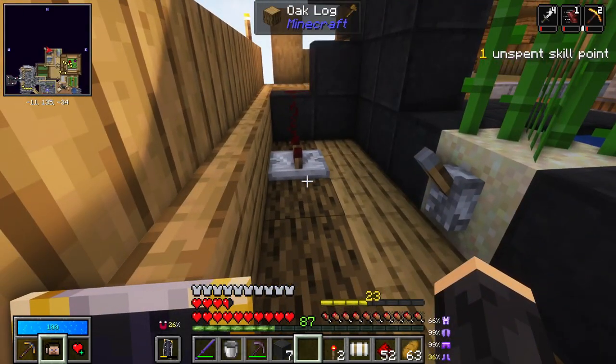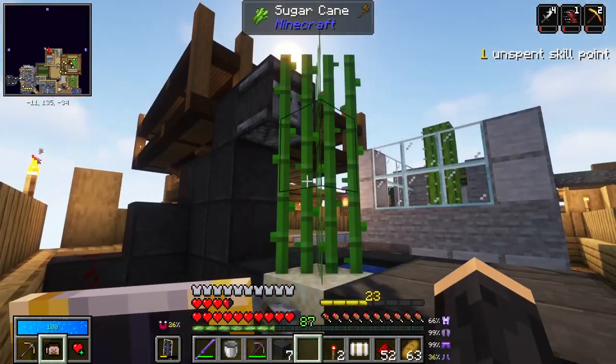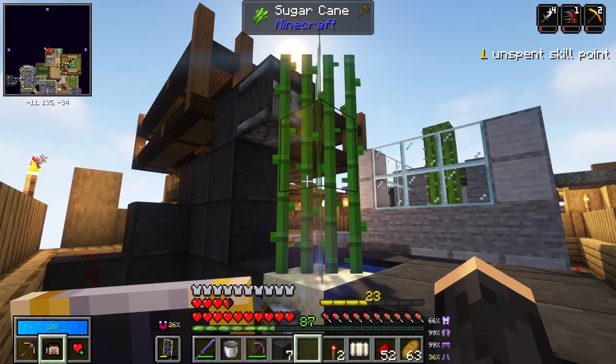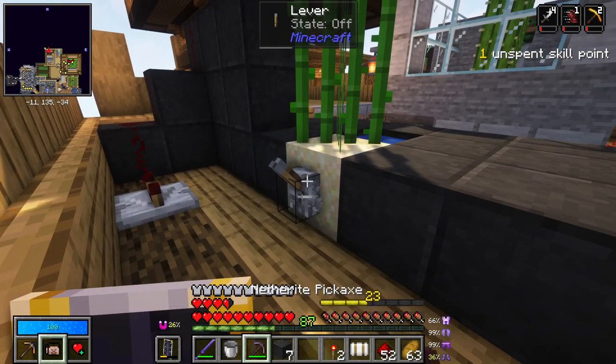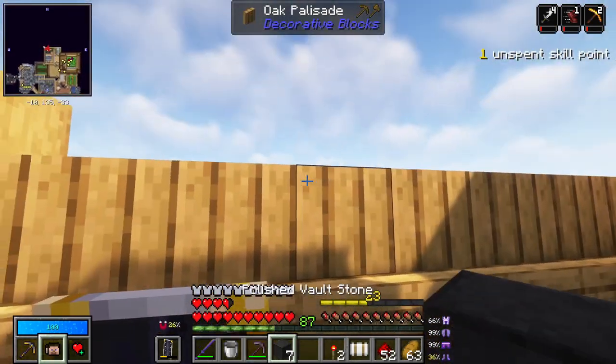So this is off, which means if we have a piston here and use this signal — nothing will happen, which is correct. No, it's not correct. So we know that that's detecting the thing, and we know that a piston here will harvest some when it gets the signal.